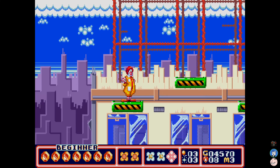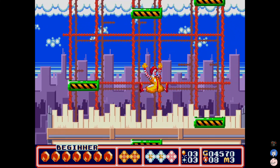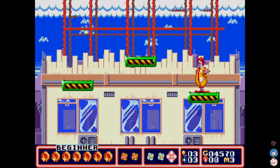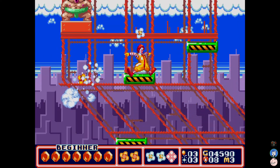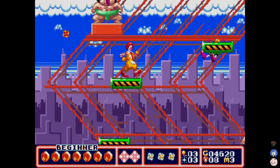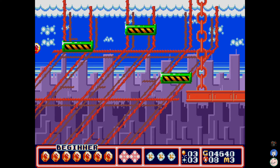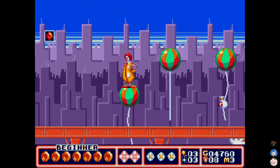There was actually an Easter egg discovered in this game like two or three months ago. Just recently, there's a password screen in this game, and if you put in a special password, you get access to a 3D model viewer that Treasure was using on the Genesis. Maybe I can show that whenever we finish the game. We're trying to reach the top of this building, and these sumo wrestlers are bending this building to their will, which is a pretty cool effect for a Genesis game.